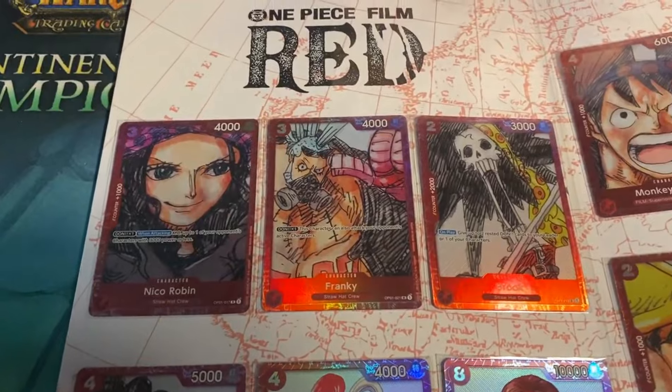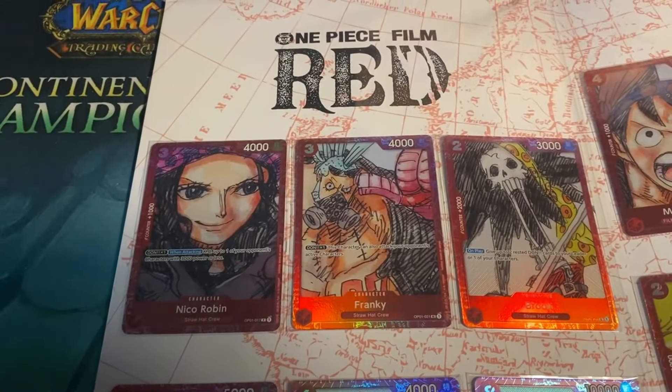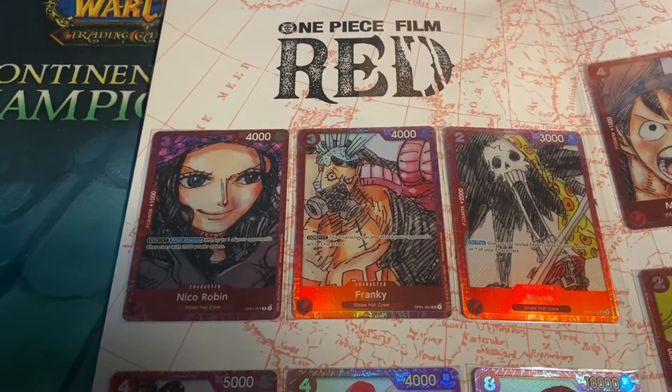Then we go over to Frankie, which is the set one card as well. For 3, it's a 4k power card, Don times 1. This character can also attack your opponent's active characters.